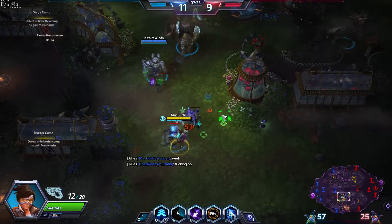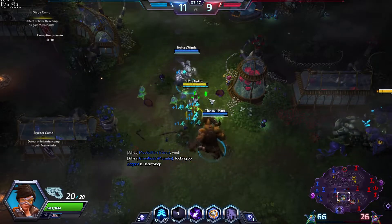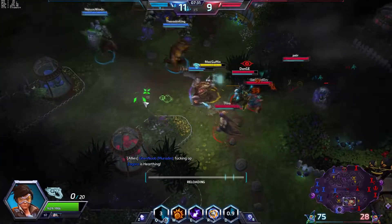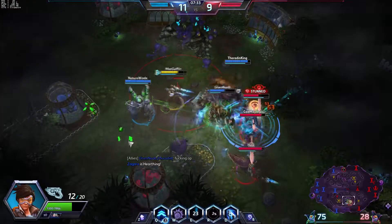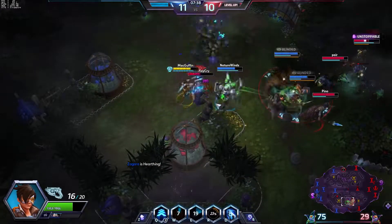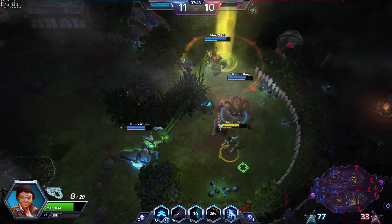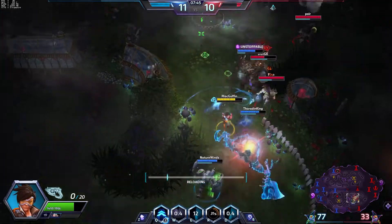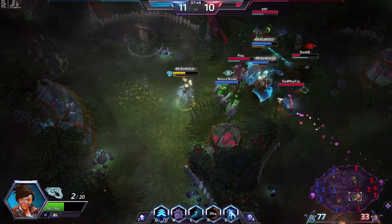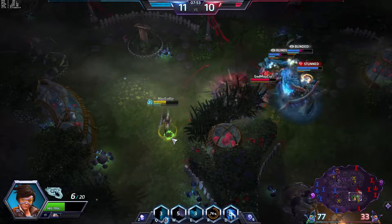I'm not sure if Tracer is OP, actually. She seems pretty good, but she seems fairly well countered by Rayna if Rayna's playing very well. She's a lot of fun though - she's definitely a very fun hero. I'm not sure about OP, though. I really should have taken out the Pufferfish, actually. Gonna stay away from that Falling Sword. I think that's a much better choice to put the Stimpak onto the Butcher. Butcher's great for that, of course. Good to take out that Pufferfish again, but a bit risky.